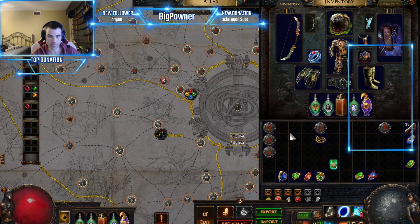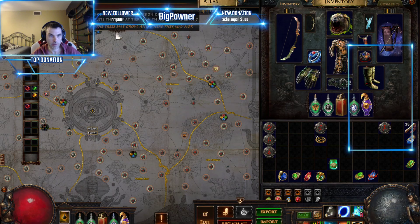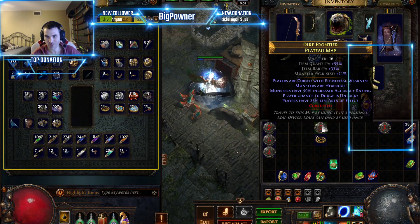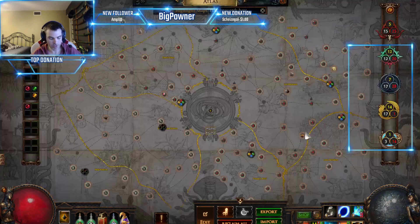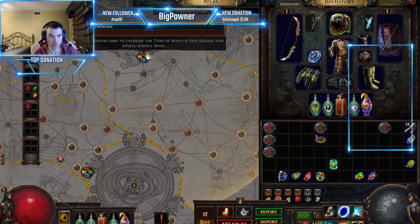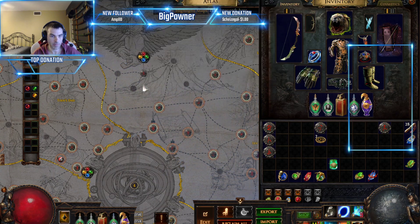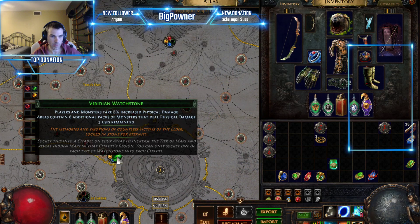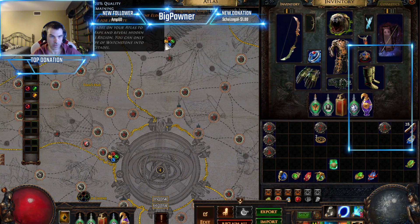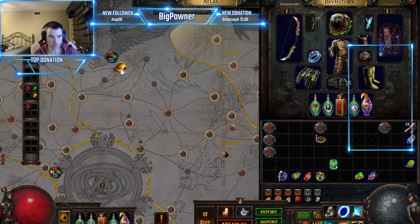I'll go ahead and run a map to show you. Oh — it got corrupted! That throws everything out because it changed the map. I'll still run it even though it has pretty low quantity. Let me switch things around — I'll use this one for farming on actual maps.